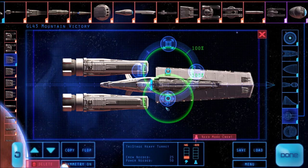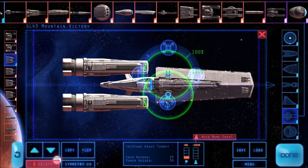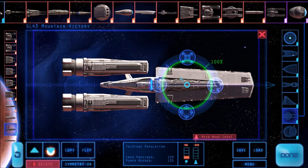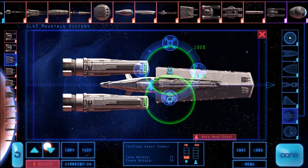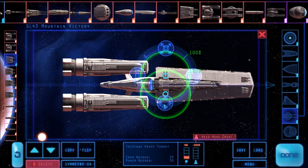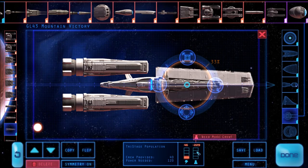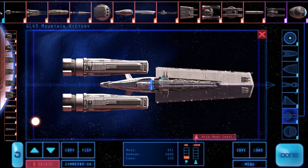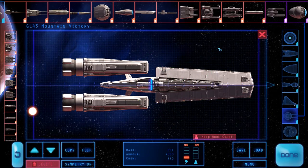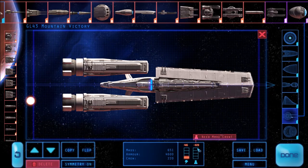You'll notice that when we drag the guns over that crew component, our number of crew will drop dramatically — that's because you can't have too many things stacked on top of each other, otherwise their efficiency will drop. That's the efficiency number shown in the green circle up there. You can see it's at 33 percent on this crew because there's too much stuff attached to it. If we move the guns a little bit further away, that leaves the crew free and we've got plenty of efficiency on all those pieces.